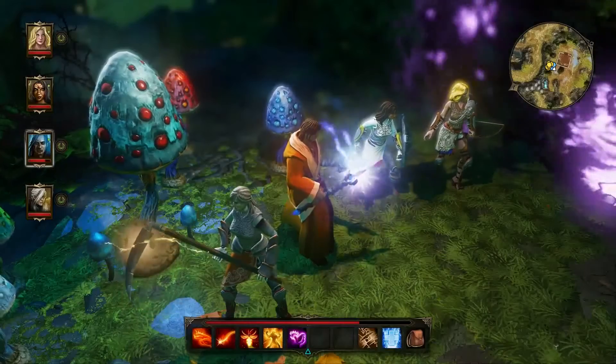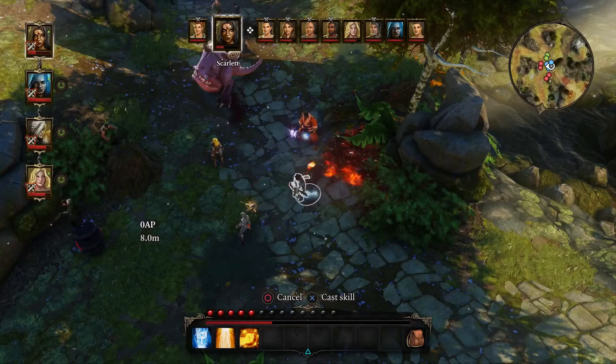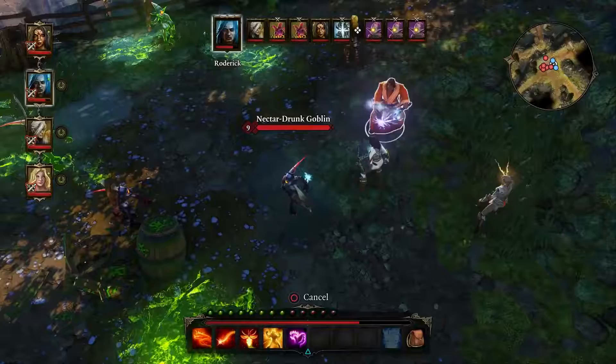Classes in Original Sin Enhanced Edition are archetypes, and you can completely customize them at your will as you level up with new ways to fight — grenades, jewel-wielding, and of course, wands.